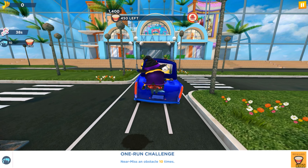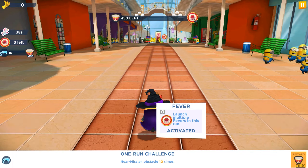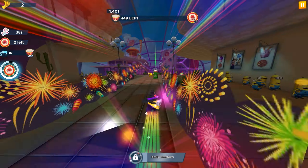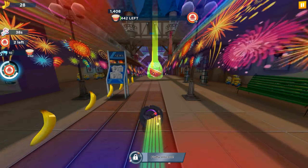Additional items depend on the level of this character. For example, the Witch Minion at 2nd level will give you 10%, 3rd level will give you 15%, 5th level will give you 40%, and the maximum level will give you 60% more special items.